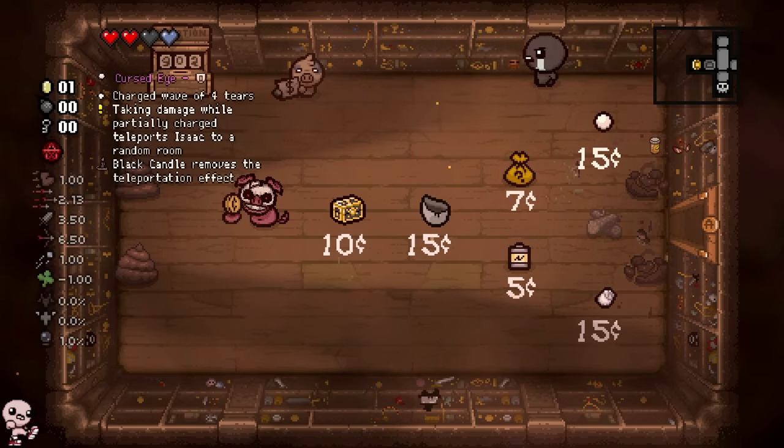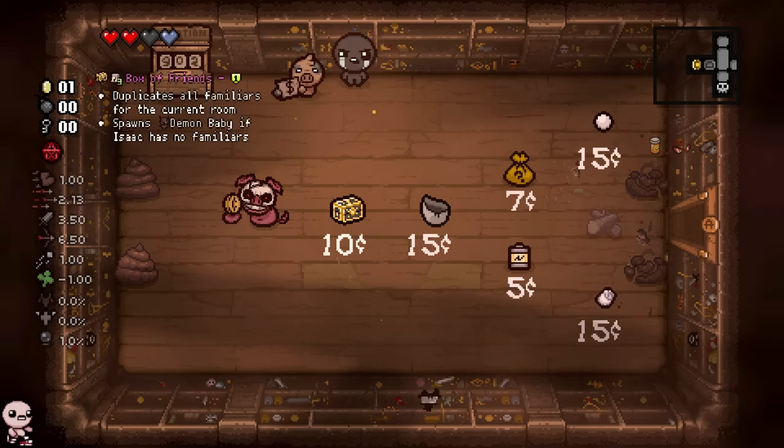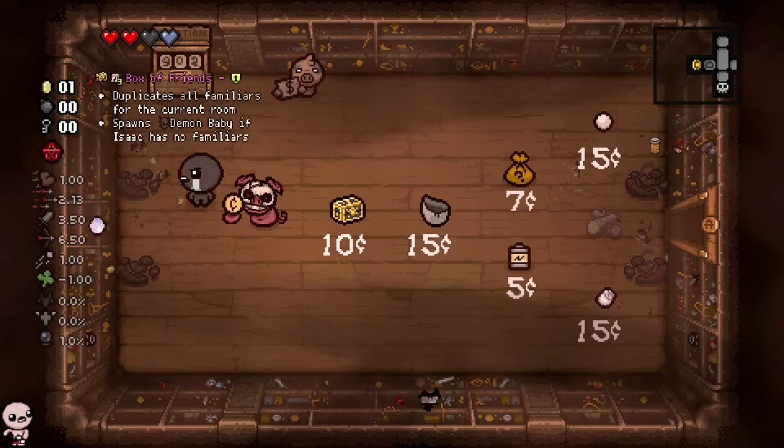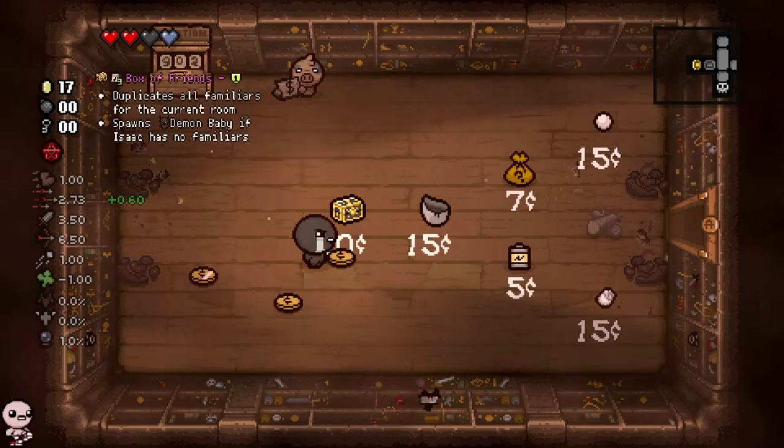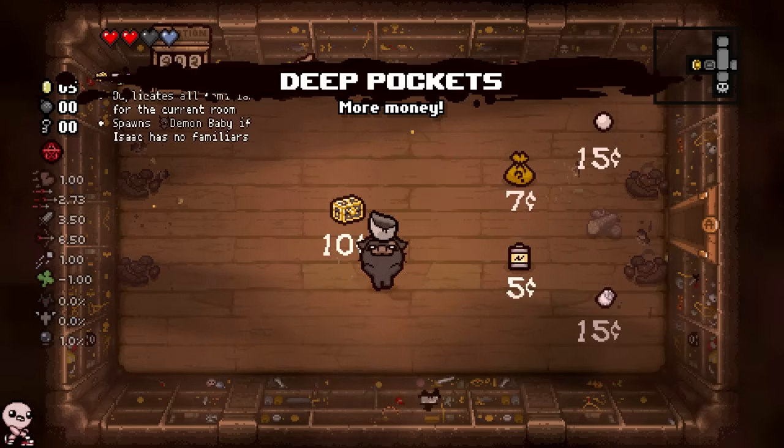I have Deep Pockets, which could be sick for us. And there's this guy - I don't know what this guy does, but oh well. So if we give this guy our trinkets, he gives us the money back. Perfect. And then from that, we can get Deep Pockets.